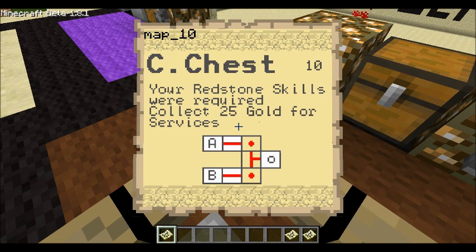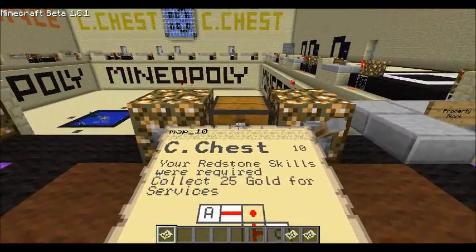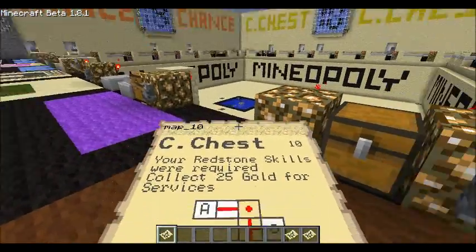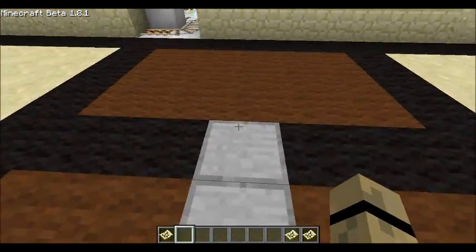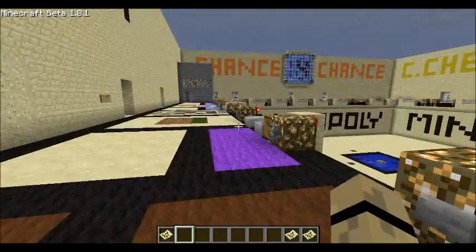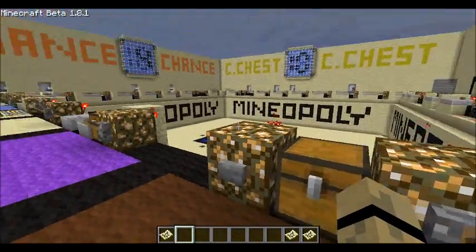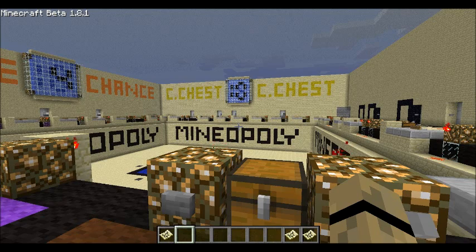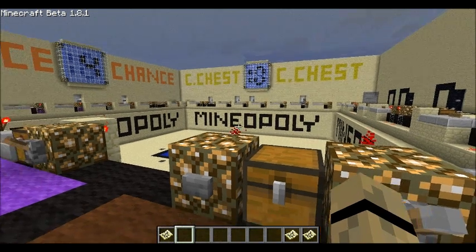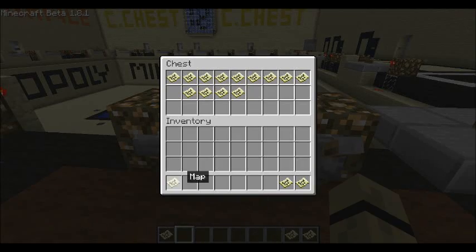You'll notice that it reads map 10 at the top; however, that's not the number I care about. It's really the number in the corner on the right-hand side, and that refers to the actual map number. There are duplicates of each of these maps in every chest for community chest, as well as for chance, and they all look a little different. After you're done, you put the card back, obviously.